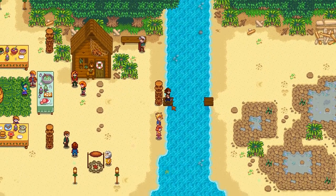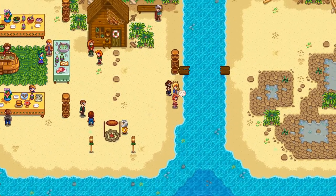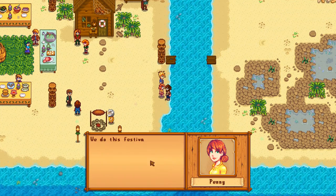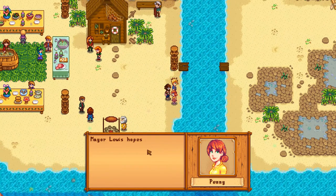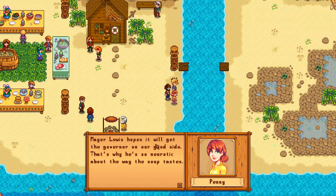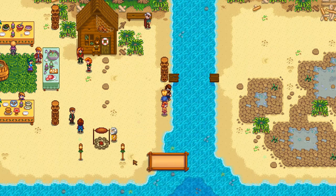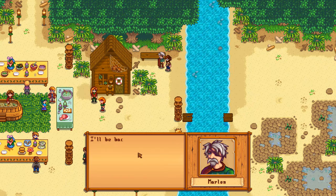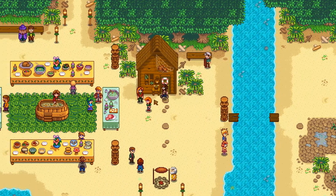Also — why is the bridge broken? I just fixed that a while ago. And where are my crab pots? This is not the beach, this is some parallel universe. The mayor explains: we do this festival every year to give the governor a taste of everything the valley has to offer, and Mayor Lewis hopes it will get the governor on our good side — that's why he's so neurotic about the way the soup tastes. This sounds weirdly corrupt. Why should I care about some random old guy? Another villager says they'll be back by the trees where the air is cooler.